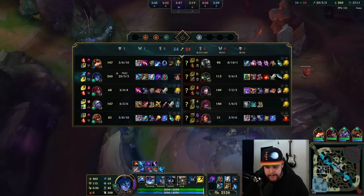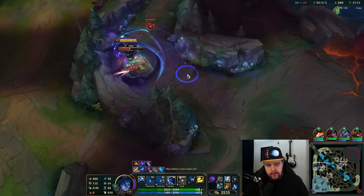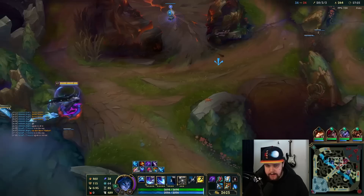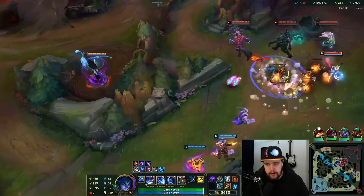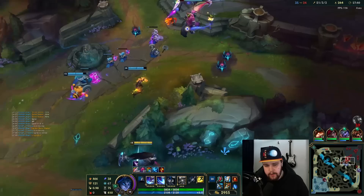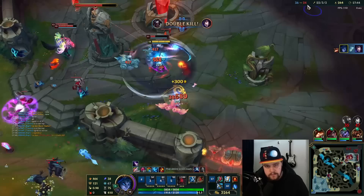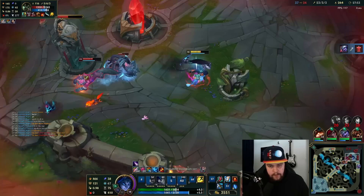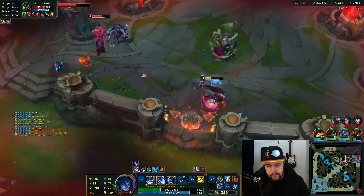Just making sure to get some HP back every time — I'm going to Smite this. Warwick already used pretty much everything there. Now as for last item options: Edge of Night isn't necessarily good every game. This could be a Serpent's Fang as well, or a Ghostblade if you're hunting people effectively. Ghostblade is good if you don't need a spell shield. Serpent's Fang is obviously good against high-shielding opponents. I could also go Ravenous — probably what I'm going to do here. Or Guardian Angel — that's another option. Use my ult to dodge the Warwick ult there.